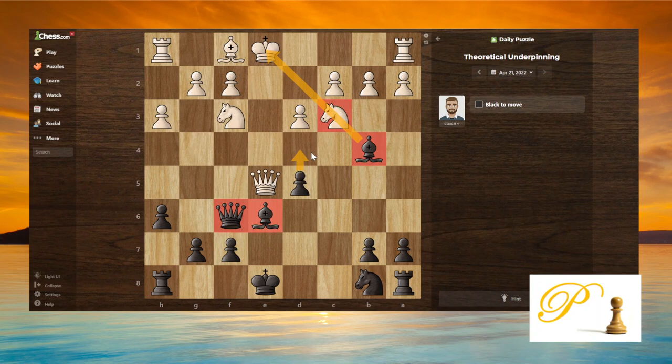Right now we have one pin — the knight is kind of in danger — so of course we should consider this. But if we push the pawn here, two pieces can take the pawn. Usually you'd take with your queen first, then they take your pawn, and that's not good. So I don't want to push right away here.